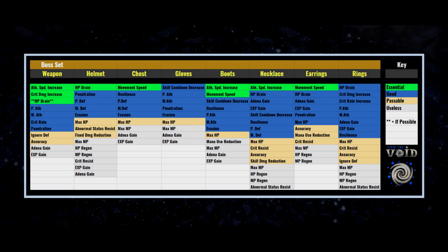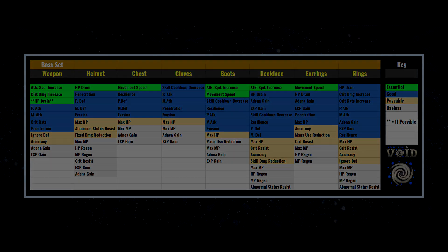Moving to the boss set — for those deep into late game who want to fight world bosses or clan dungeons and maximize damage and adena. For the weapon: attack speed increase and crit damage increase are the consistent theme, with HP drain to keep you alive. Helmet: HP drain. Chest: movement speed to get around and evade boss attacks. Gloves: skill cooldown decrease is fine. Boots: attack speed and movement speed. Necklace: attack speed at least. Earrings: movement speed at least. Rings: HP drain is helpful but any of those stats will be sufficient.